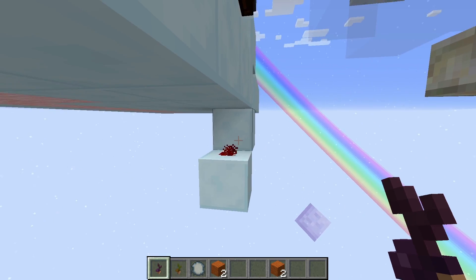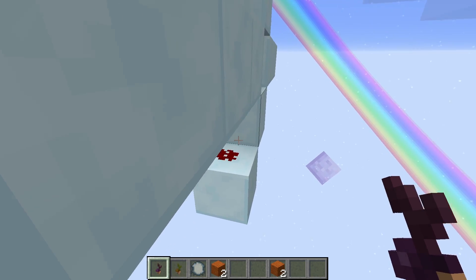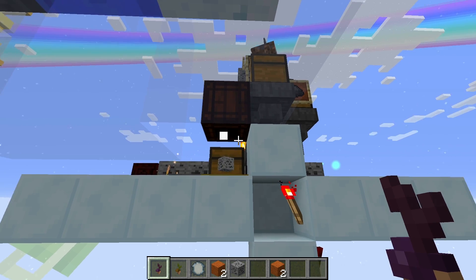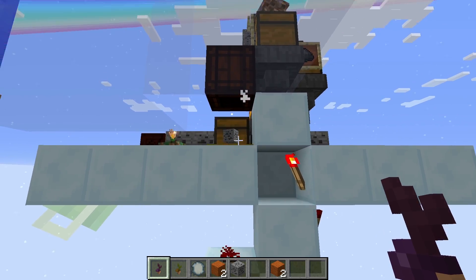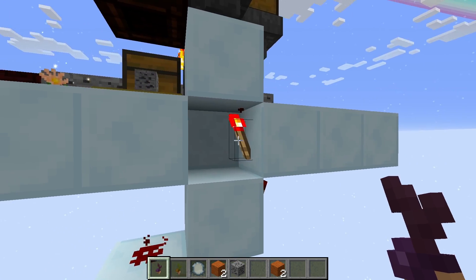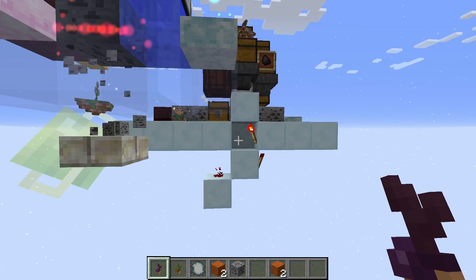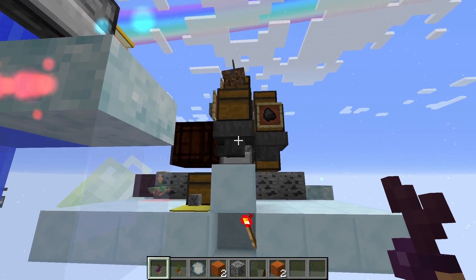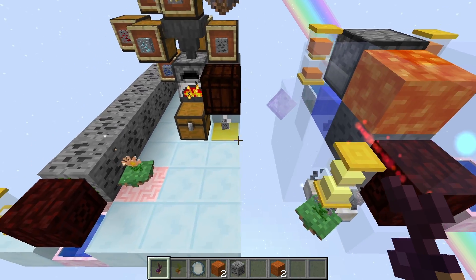Now I'll quickly explain what's going on to make sure we only have one block being dispensed at any given time. We've got a gold pressure plate with an open crate above it that will drop the ore down onto it and power the redstone under here, which powers a torch that powers that block to power another torch — which stops this from getting picked up. If you have any troubles, pause the video there — that's just stopping that hopper from letting anything through.